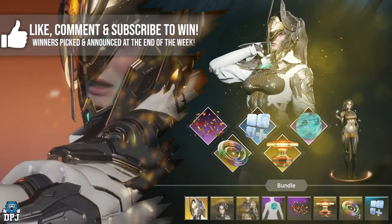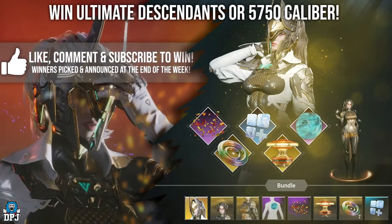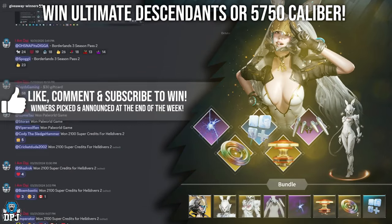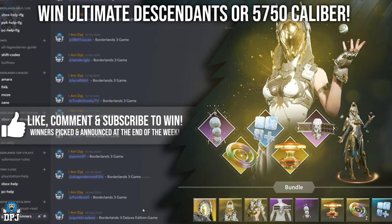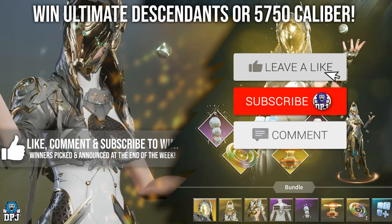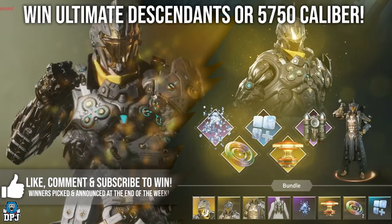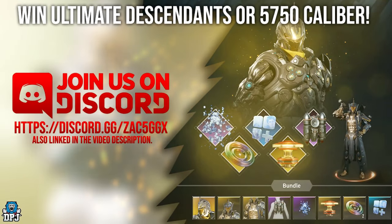How's it going guys, my name is DPJ. The winner of my last week's ultimate descendant giveaway can be seen on screen now. If this is you, hit me up on my Discord link down below and I'll sort you out your winnings. Do you want to win an ultimate descendant or equal amount in calibre? My weekly giveaway is very simple - drop a like on this video and leave a comment down below. Make sure you are subbed; the more I see you on my First Descendant videos, the more of a chance you have of winning. I'll pick winners at the weekend and announce them then, so good luck.